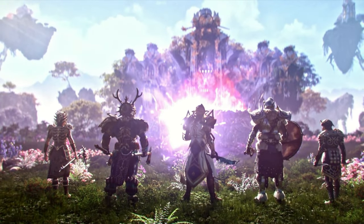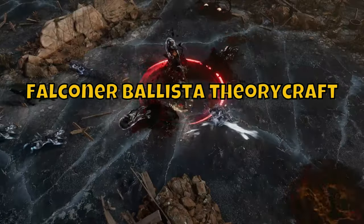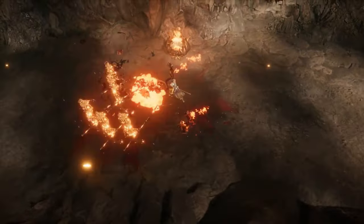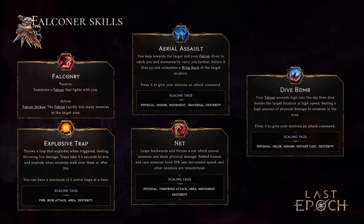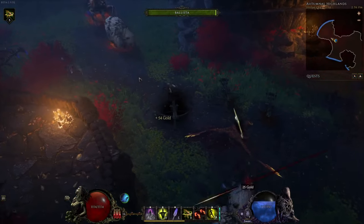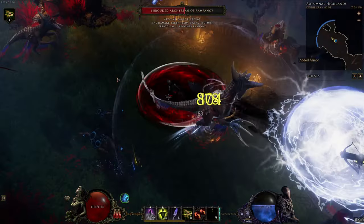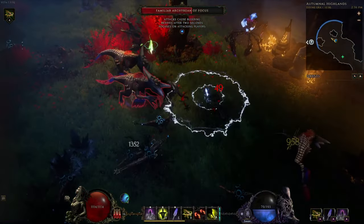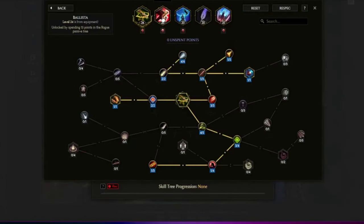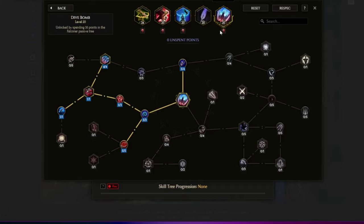Hey, what's up everyone, hope you're all having a wonderful time. Today I want to dive into a bit of theorycraft and take a look at the new class Falconer, and more specifically a viable ballista build. The ballista has been around forever but sadly it's not been the easiest ability to build around. But now with the new Falconer class for the rogue, it finally seems to get a bit more support and actually look quite nice.